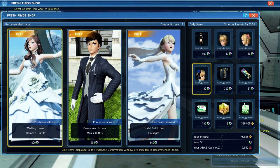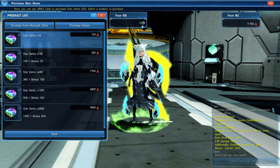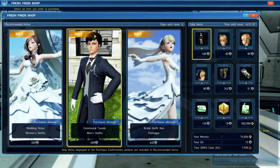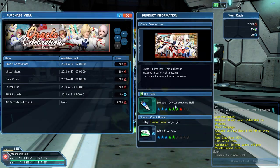The Fresh Finds shop includes things like bridal attire and wedding outfits for male and female characters. I don't seem to know how to preview this stuff — it just asks me if I want to purchase it. But you can get these SG directly from just playing the game normally, so you can get a lot of the stuff from Fresh Finds legitimately. It might take a while to earn that, or you can exchange real life currency — which is what we've got today — for those Star Gems, which is what SG stands for. We're not going to be doing that though; we're going to be putting this into the gacha system, which is the scratch tickets.